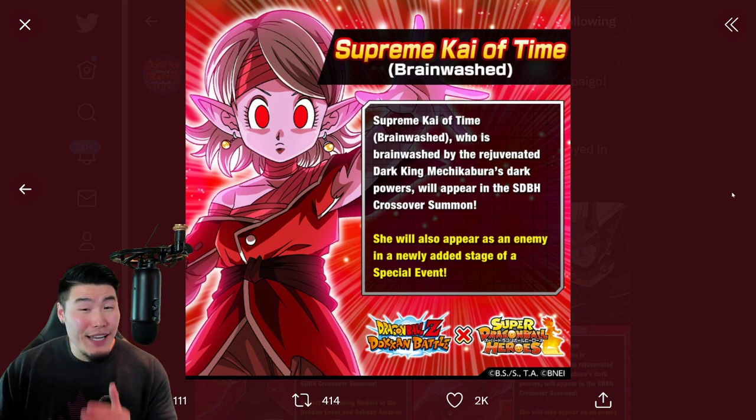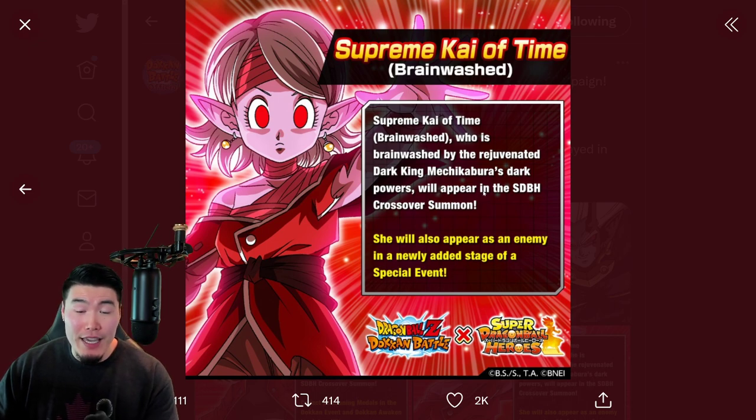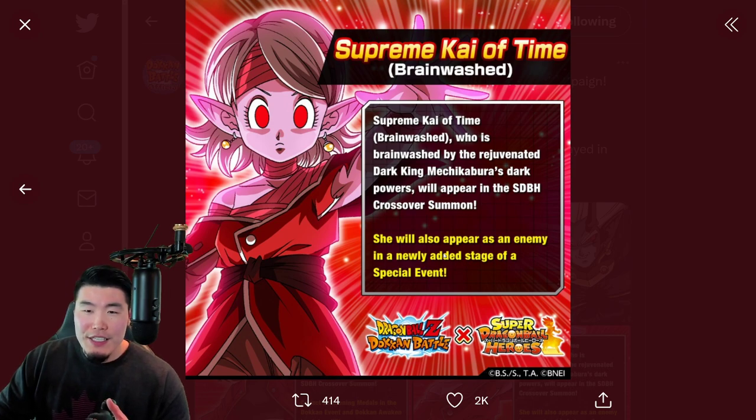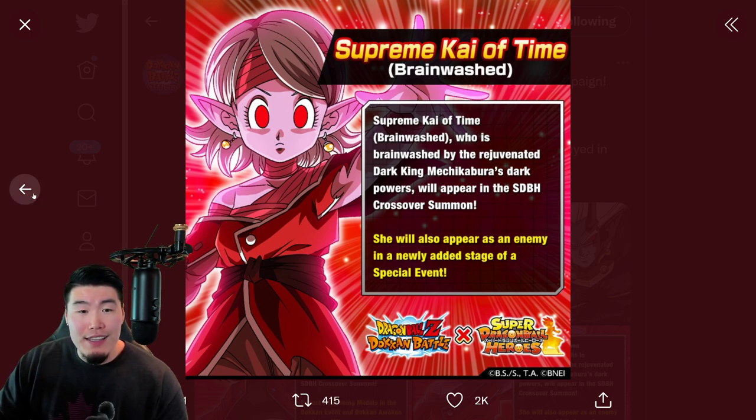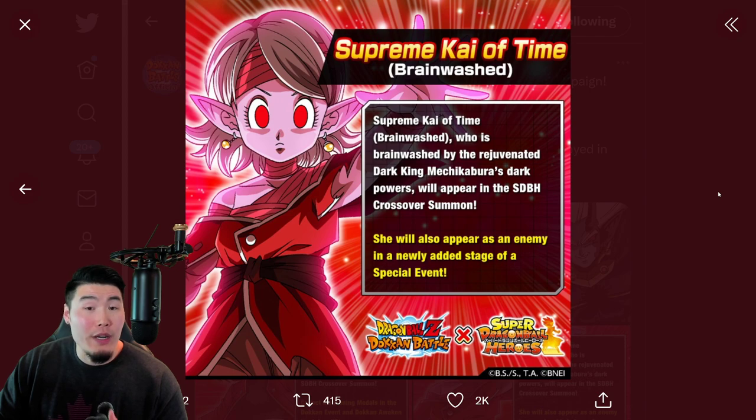Then we have Supreme Kai of Time, Brainwashed — very interesting. She looks kind of like a zombie; this looks like a Halloween unit to me. Supreme Kai of Time, Brainwashed, who is brainwashed by the rejuvenated Dark King Mechikabura's dark powers, will appear in the SDBH crossover summon. She will also appear as an enemy in a newly added stage of a special event. They don't say she will awaken, so I'm not sure if she's going to be one of those units that does not get a token awakening upon release. Maybe she'll awaken in the future for a different collab.